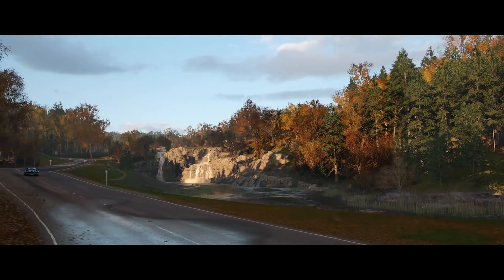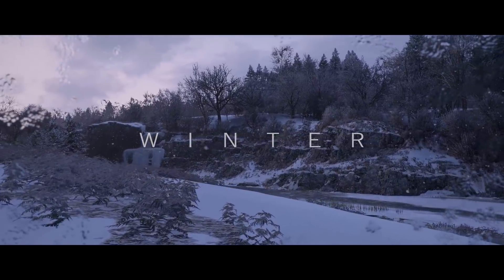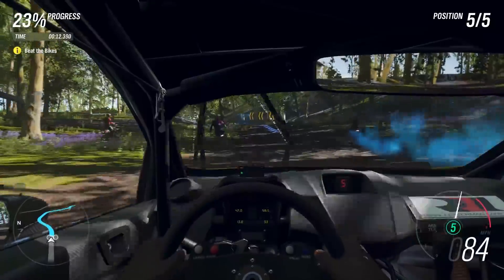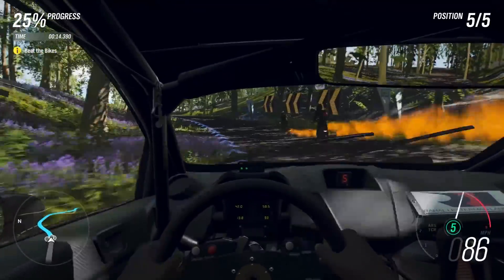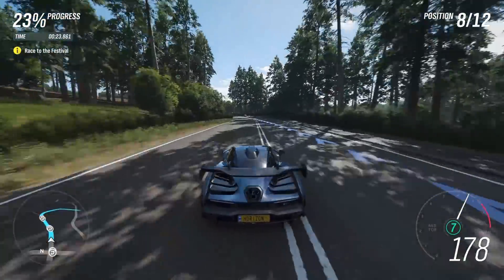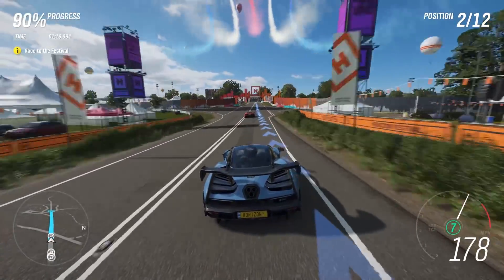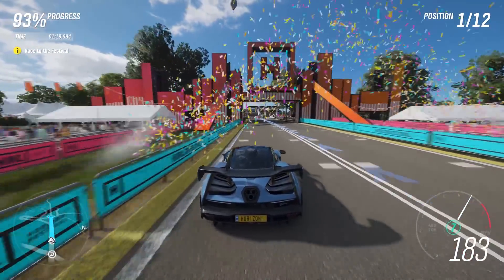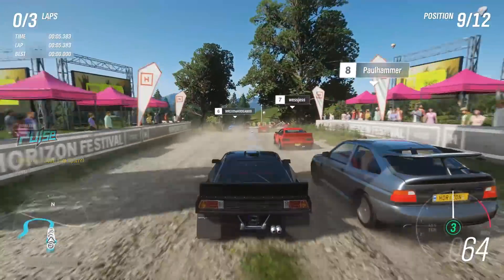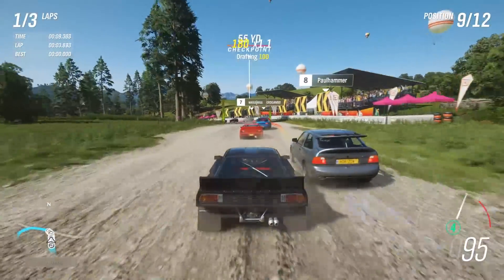Forza Horizon 4 begins with a brief introduction sequence that allows you to race through the game's newest addition to the series, called Seasons. For the first time ever, the game will rotate through four seasons at predetermined intervals. After the brief introduction, you'll enter into the first phase of the game, earning your spot on the Horizon Tour. To accomplish this, you'll complete races to unlock Showdowns — and those Showdowns are epic, such as the first one that pits you against a massive hovercraft. During this phase, you'll also cycle through each season quickly, just to get a feel for how different seasons affect gameplay.